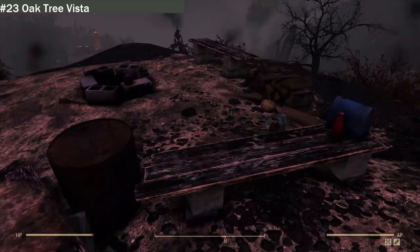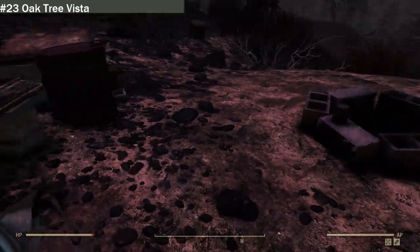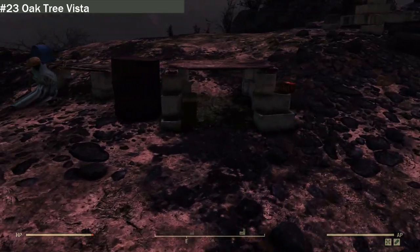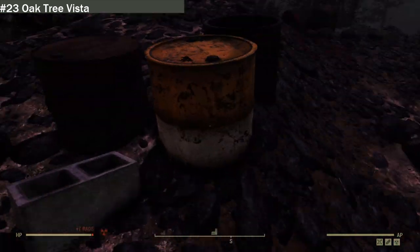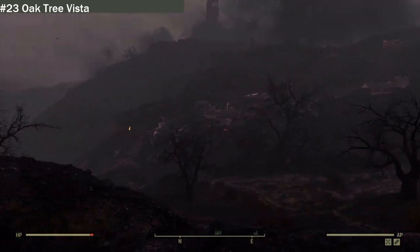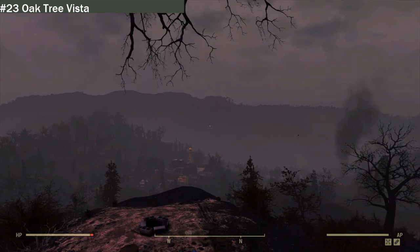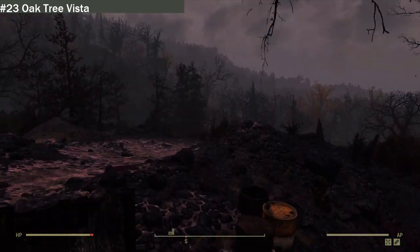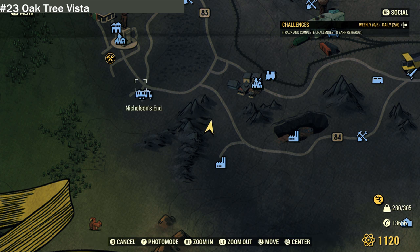At this location we can find a dead woman sitting on a bench with a miscellaneous food and drinks container, other bits of food, an ammo box, some more food, and a slightly radioactive barrel — be careful with that one. From up here you can see the ruins of the village and great views of the town. If you're looking for it, it's just right here, over from Nelson's End, up from the village, and just over from Hornwright's Testing Site 2.